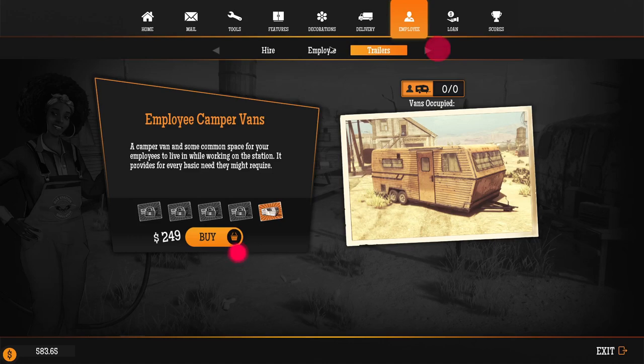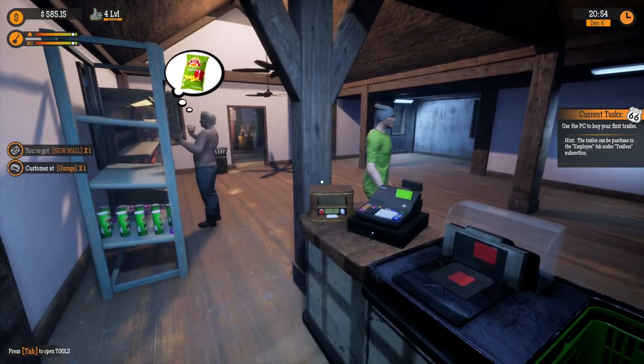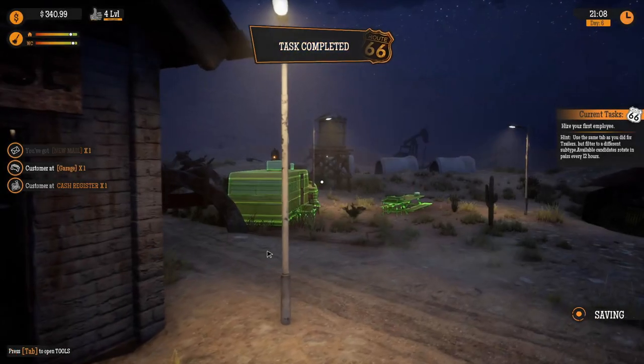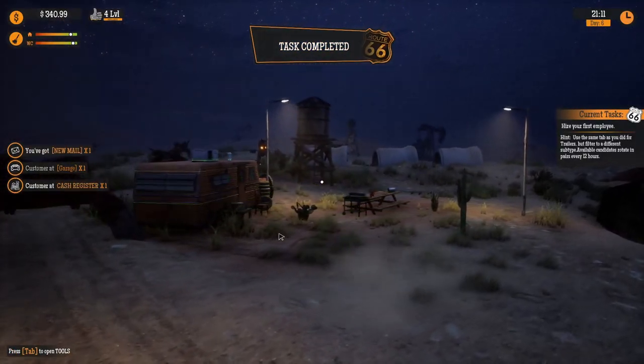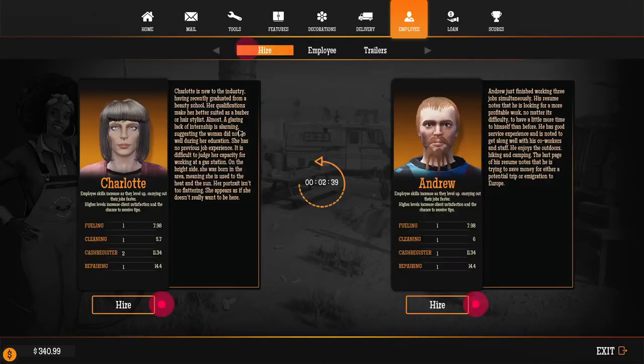What? We can get trailers? Oh my God. The employees live here? Buy at least one trailer. Why do I need to give them housing? Okay, 249 bucks. We'll buy that. I just love that they're living here. What kind of life is that? Now we actually got to make sure we hire the right person. I immediately — I don't want to judge Andrew — but I feel like he's done a few illegal things in his life. Then again, Charlotte has murderous eyes. Let's actually just look at their stats. Cash registering: two. I hate cash registering, so we'll probably get her. She graduated from beauty school, and now she's pumping gas. It's just that the woman did not do well during her education — she has no previous job experience.